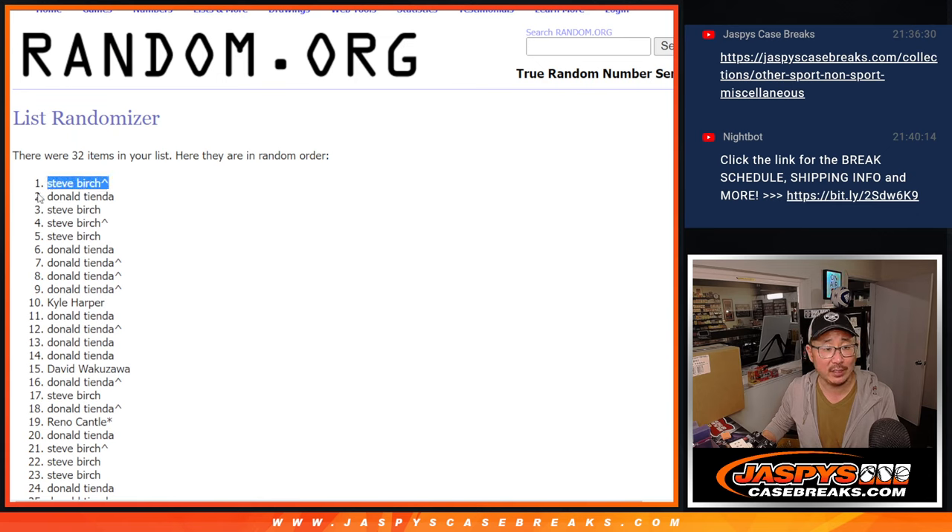So Steve, we'll see you in the break. Donald, check your email — you'll get some break credit. Break credit does not expire. You don't have to use all of it at once — it'll remember your balance and all that. So there you have it. Check your email, check your spam folder if you don't see any email. I'm Joe. I'll see you in the next video for the break. JazzBeastCaseBreaks.com.